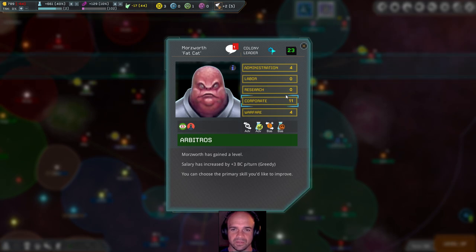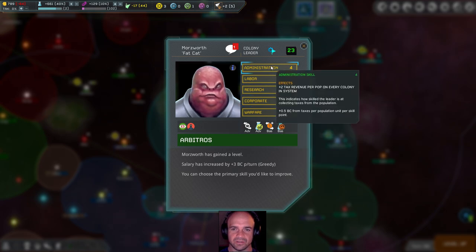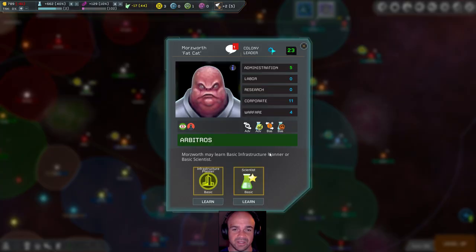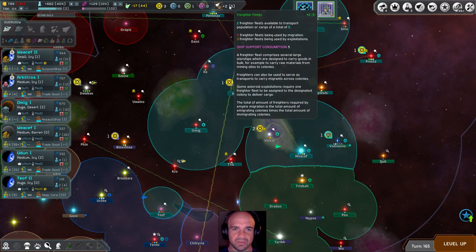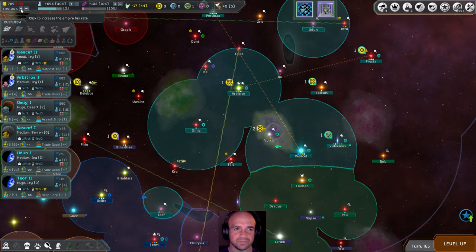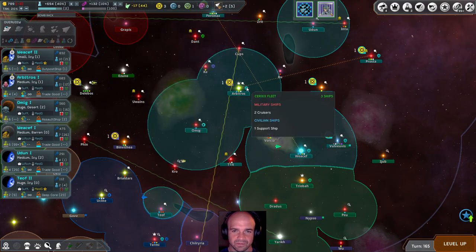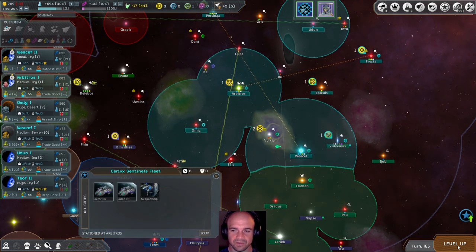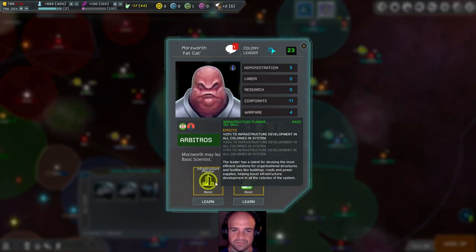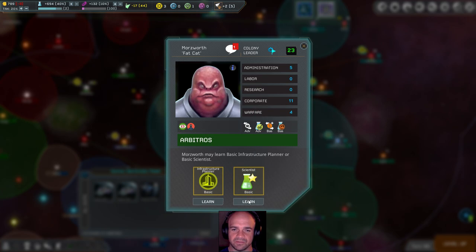Level up — Administration. What is with our tax right now? Are we over the ship limit? Yes, we're way over it. I'm going to have to reduce that — we have negative 60 going from ships, negative 28 from seven cruisers. Plus 25% infrastructure development in all colonies and system, plus 10 flat RP generation per turn, plus 3% early breakthrough chance — let's do that.